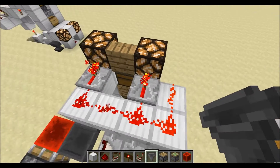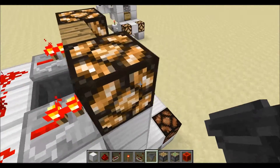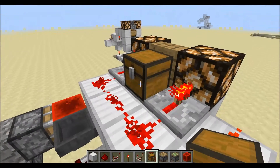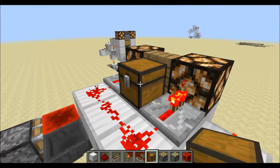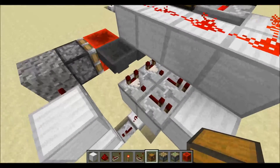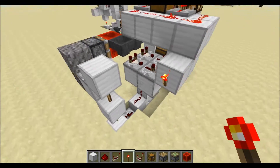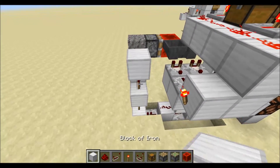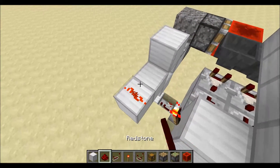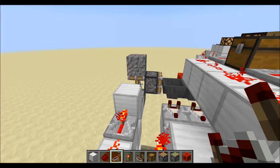In that groove between those two redstone repeaters, place a hopper, and if you'd like, place a chest on top as well — that's basically going to be the storage for whatever item you are exchanging for, so you want some inventory space there, though it's completely optional. For the last step, come around the other side where the comparator and repeater are, place a redstone torch on the side of that block facing towards the redstone tower, then two blocks going in, a piece of redstone dust, and a repeater going into the block that activates that piston with the gravel.